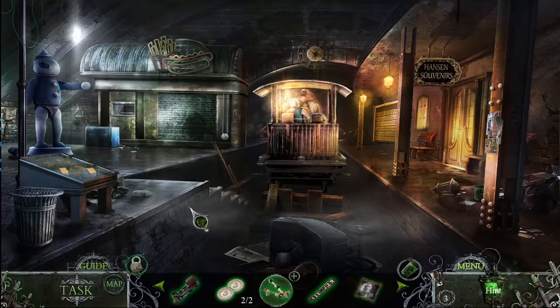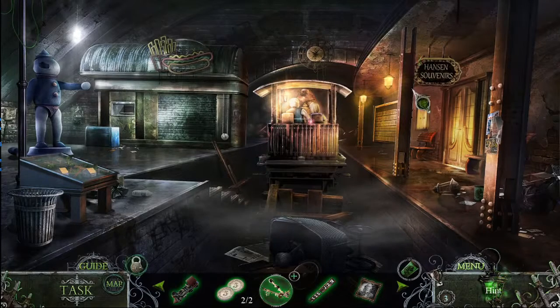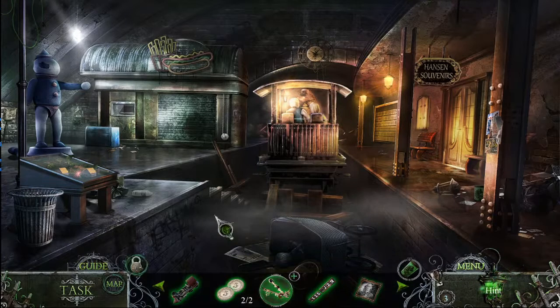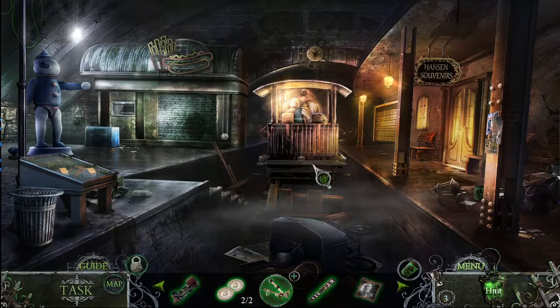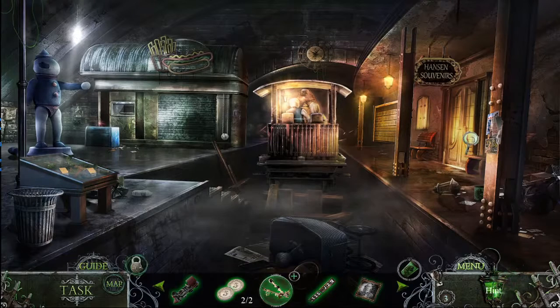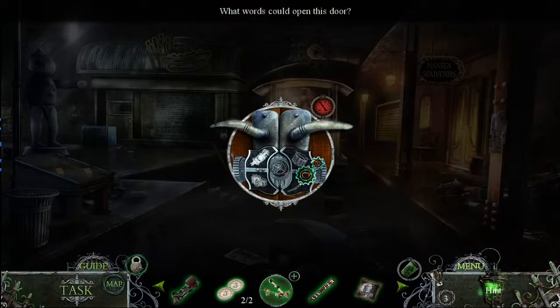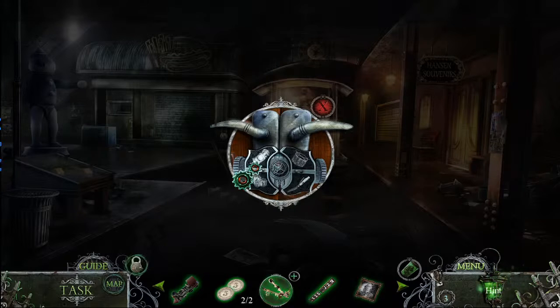Wow, this place. Looks like it's been abandoned for years — I mean look at it, you've got the dirt, the graffiti. The handsome souvenirs. What words could open this door? There's gotta be a reason why these images are here. There's a knife, there's a doll, and there's a trunk.